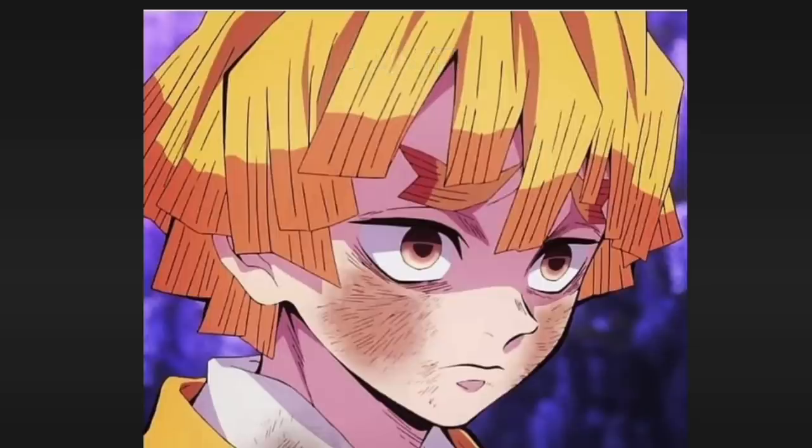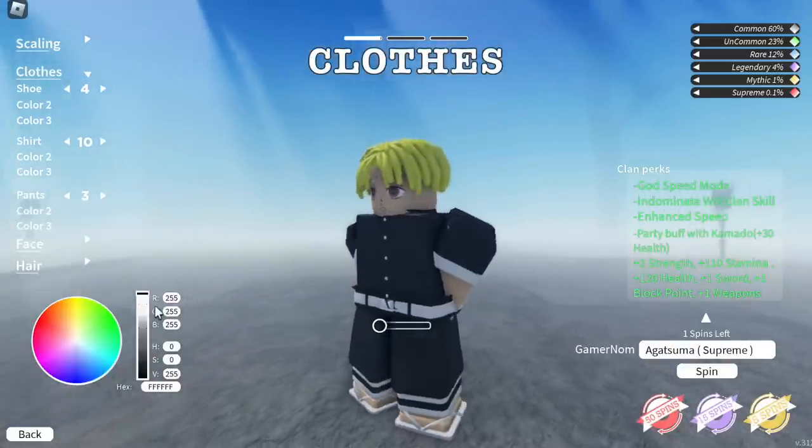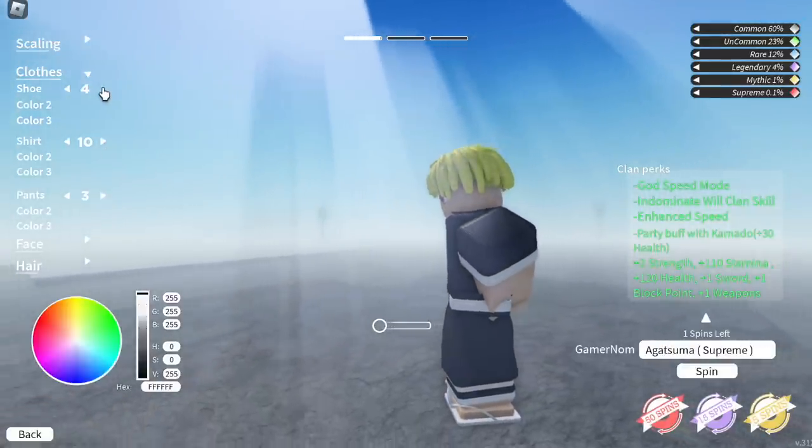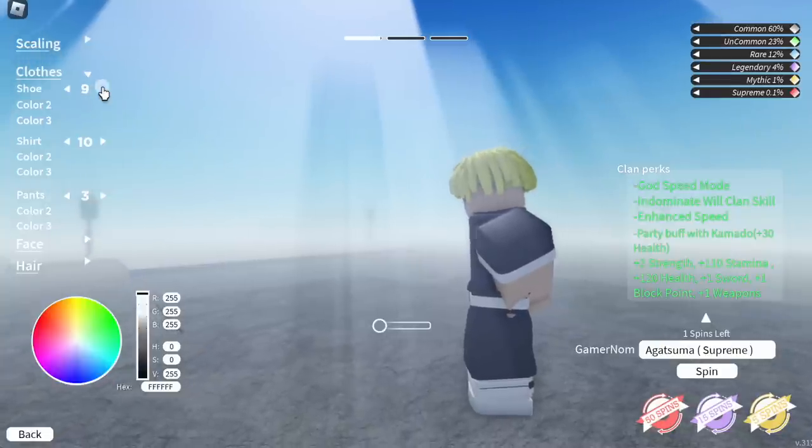Okay, primer hair. Make sure it's color yellow, there you go. For the clothes: shoe 4, shirt 10, pants 3. And that's it, okay? You can screenshot it if you want.